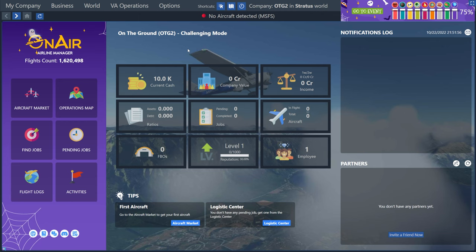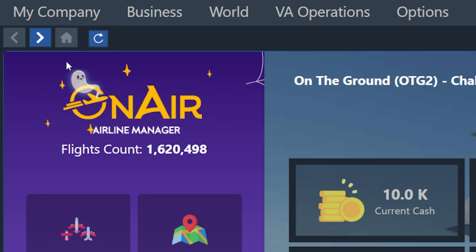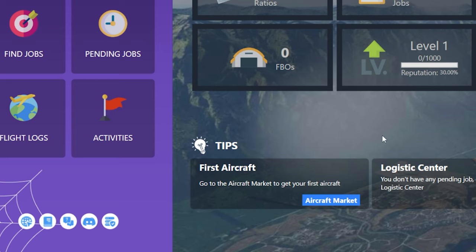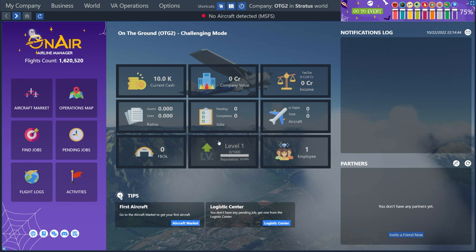So this is the main screen for OnAir Company, and this is where you're going to start whenever you start the app. Up here in the top left, there's this little home button, and this is what you click whenever you want to get back to this dashboard. When you're just starting out, this little tips section in the bottom left is really useful — it says that we should go to the market to get our first aircraft. And before we do that, I want to point out this section right here that leads to our skills page. We can see that we're at level one right now because we're brand new, so I'm going to click this to look at the skills tree.